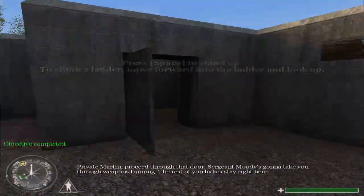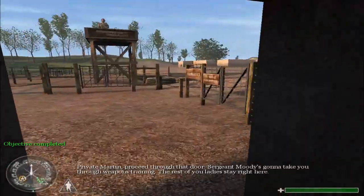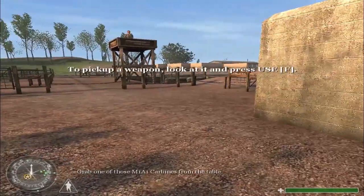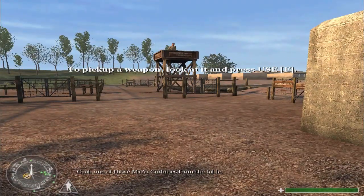Private Martin, proceed through that door. Sergeant Moody's going to take you through weapons training. Eyes up, Private. The rest of you ladies, stay right here. I'm up here in the observation tower. Grab one of those M1A1 carbines from the table.